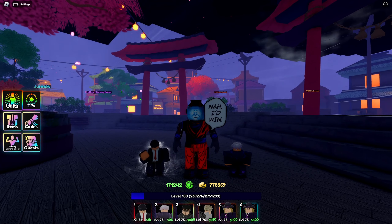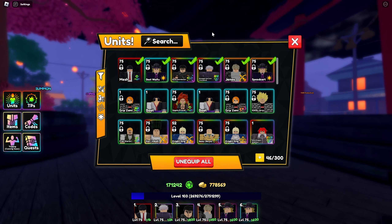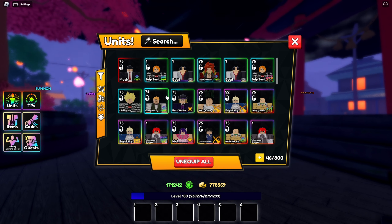Currently on this account, I have just about all the units except for two of them. I have a recording of one of them already, which is Yuta — I don't exactly have him, he's really hard to get. The second one is Albedo, which I have on my alt, so it's fine.